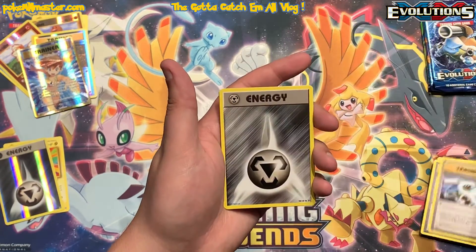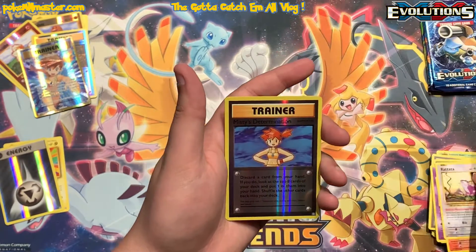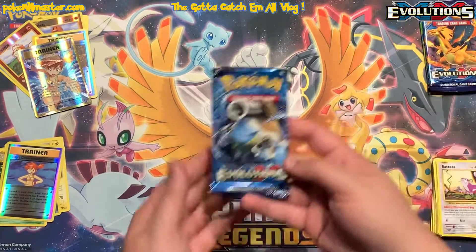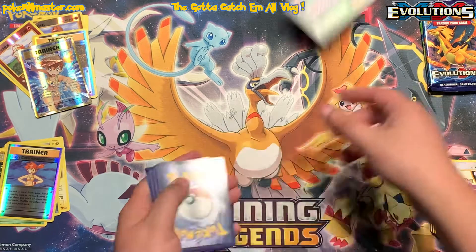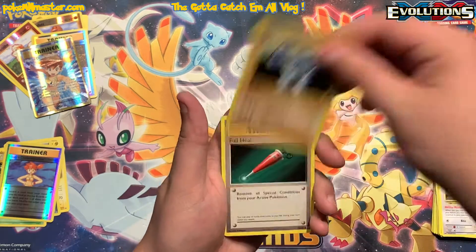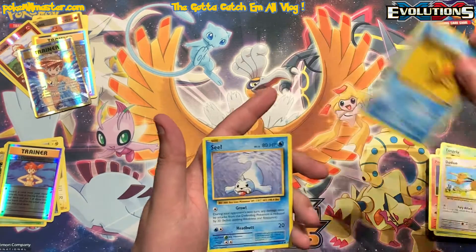We got a Kakuna, Energy Retrieval, Blastoise Spirit Link, metal energy, Growlithe, Gastly, Charmander, Raticate, a reverse Misty's Determination, and then a non-hollow Beedrill. Let's see if Blastoise can help us out — last time I called out a card in the Blastoise artwork set from Evolutions we ended up pulling the full art mega evolution Blastoise card. This one was a green code card so unless there's a magical reverse Charizard back here...